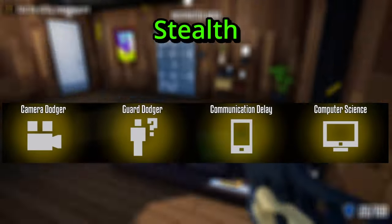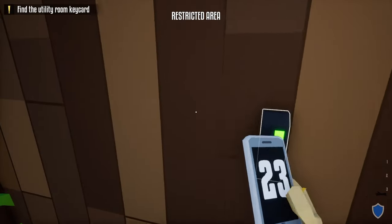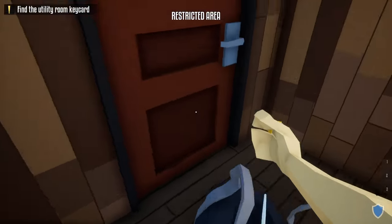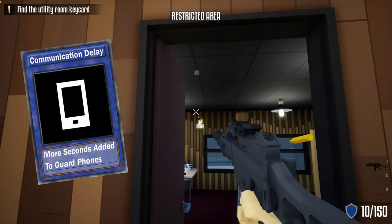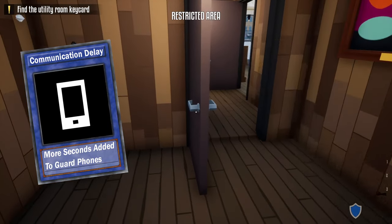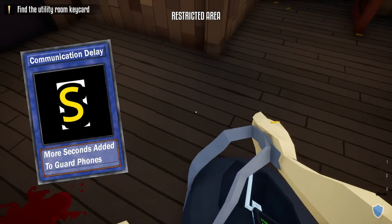The first category is the stealth category, which I think is the most important. With three of the skills in this category alone, you can survive any heist. The first skill I'd recommend is Communication Delay, which is a must if you're doing heists stealthily — it adds extra seconds to guards' phone check-ins. I give Communication Delay an S rating and it's one of the first skills you should work towards.